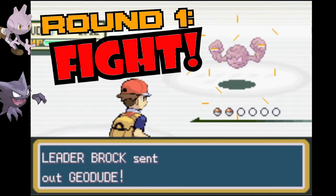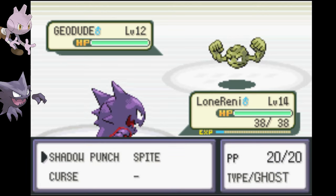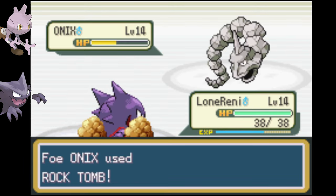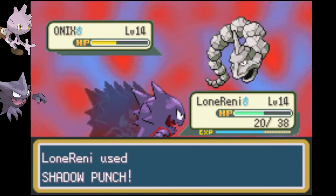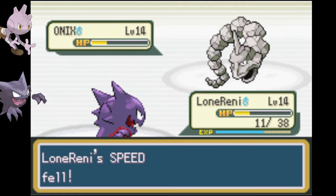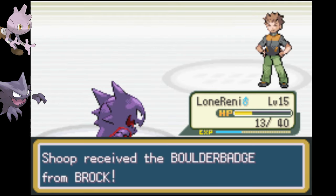Round one is Brock. He throws out a Geodude but our Haunter has superior hands so he's able to punch the rock down. Onix is another story — Rock Tomb keeps lowering my speed. I've got Tyrogue in the back but with only Comet Punch, if I lose Haunter here my run is probably over. I didn't need the crit but I'm thankful I got it.